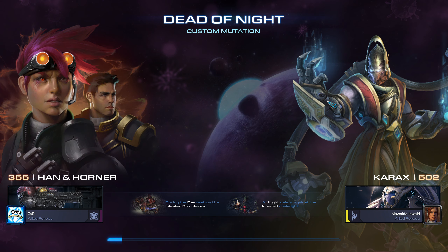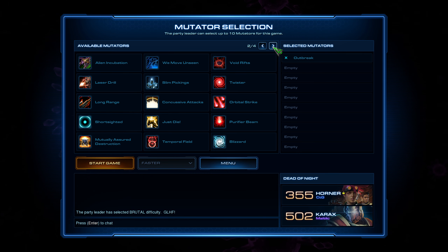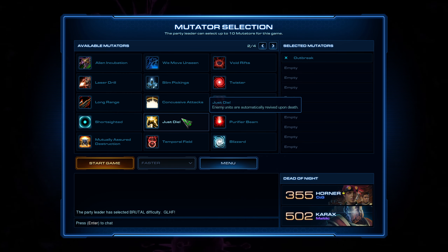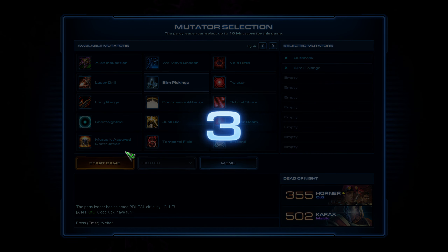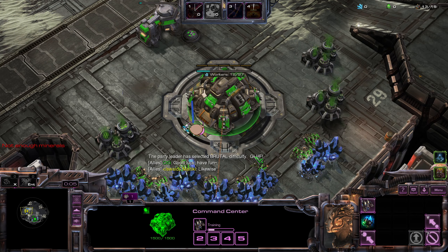This will be another case of Offense-Defense where Karax will do the towering — he will defend against the Infested — and I will try to clear out the buildings as fast as possible. We'll have two mutators today: Outbreak, where enemy Infested spawn from buildings and continuously attack our base until they are destroyed, and Slim Pickings, where harvesting is done manually and we have to send units all around the map to collect pickups, because normal harvesting is reduced to 25%.